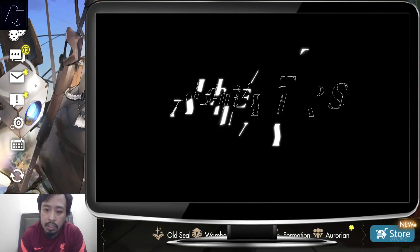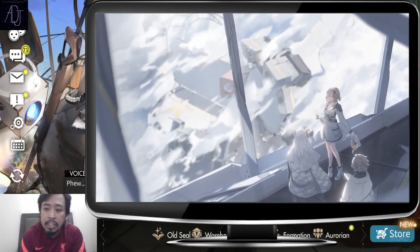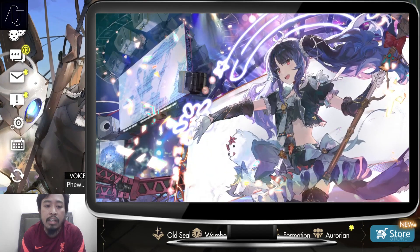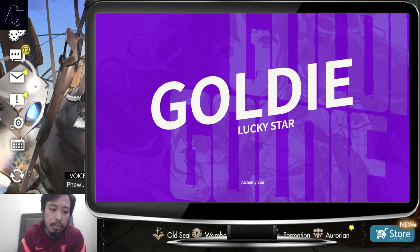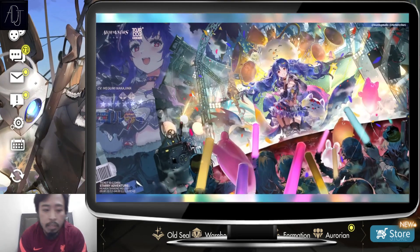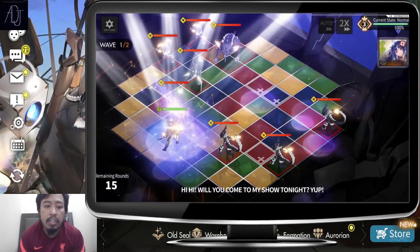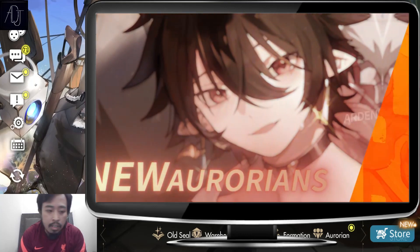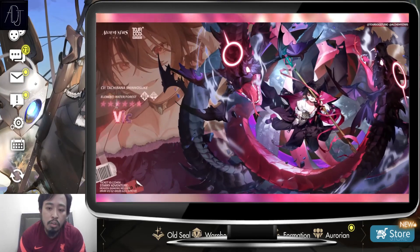The ability to make rainbow tiles from enhanced tiles — any enhanced tiles, mind you — not only exclusive to green enhanced tiles, but for every enhanced tile on the field. She can manipulate those to become rainbow tiles, which gives your team a lot more connecting points and lots of mobility, because connecting a lot of tiles will make your team move freely on the field and execute their chain combos very easily.